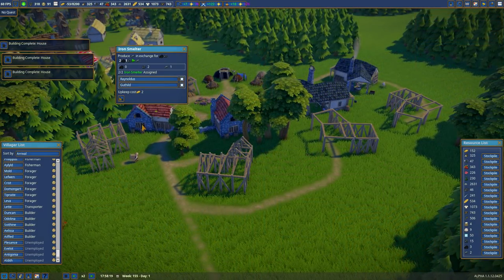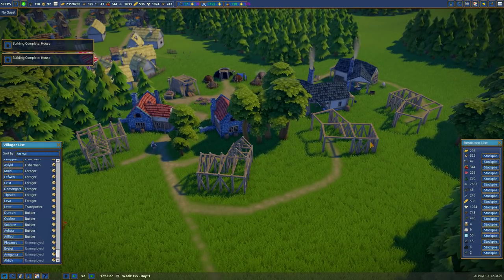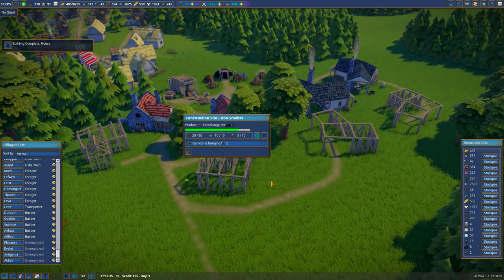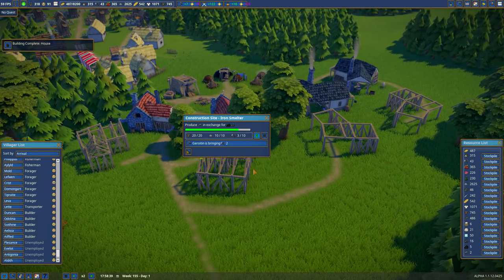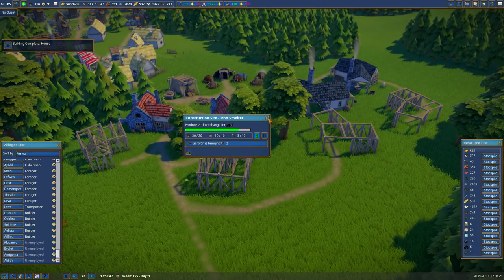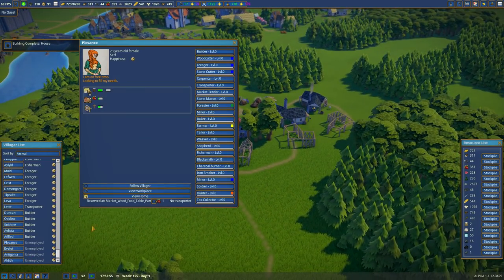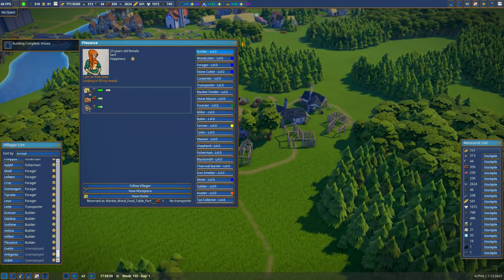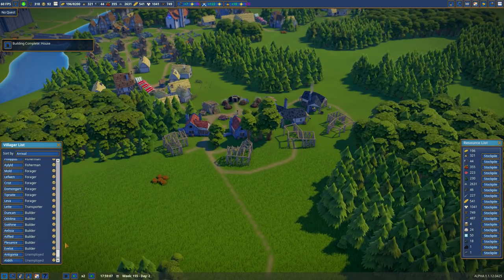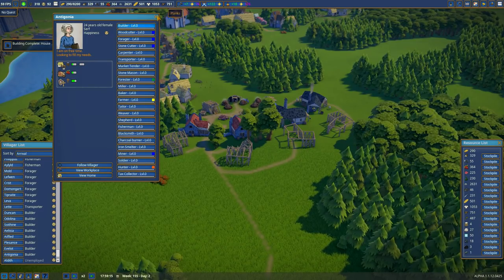You can see here that the two iron smelters and the two blacksmiths are still under construction, but I do have these high prioritized. Otherwise they weren't getting any workers — the builders were all doing something else, working on the church most likely. We also have a lot of houses being built. I am just simply assigning builders right now and I'll sort them out later.